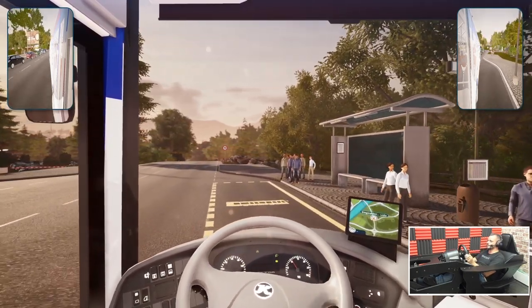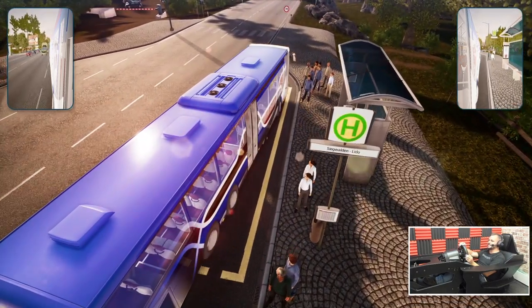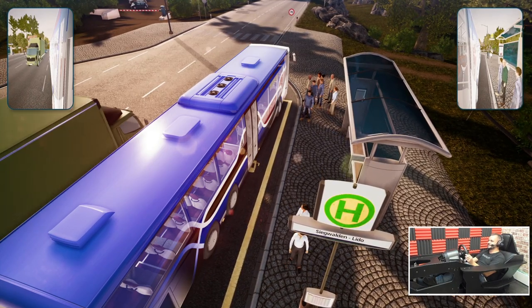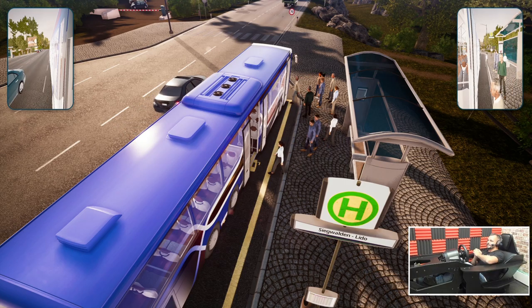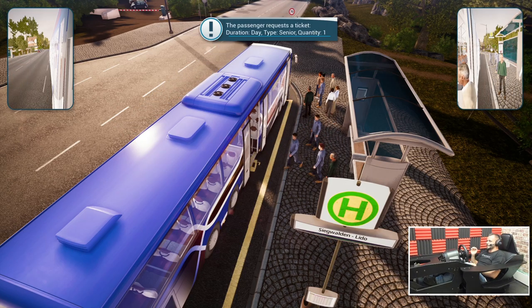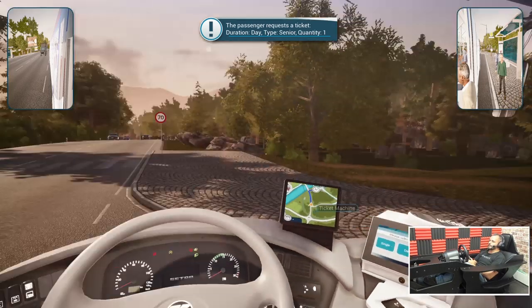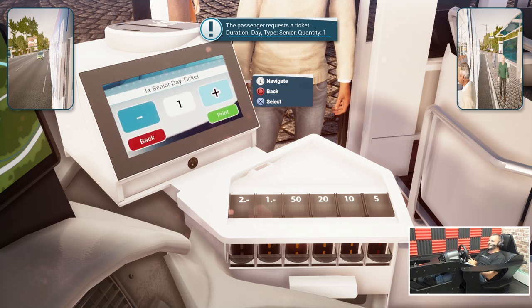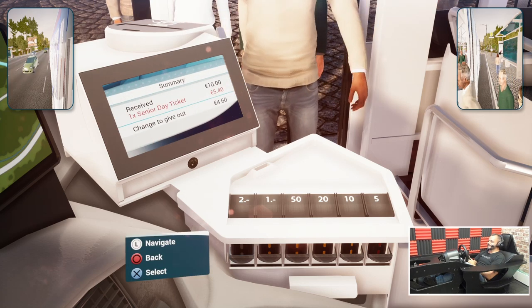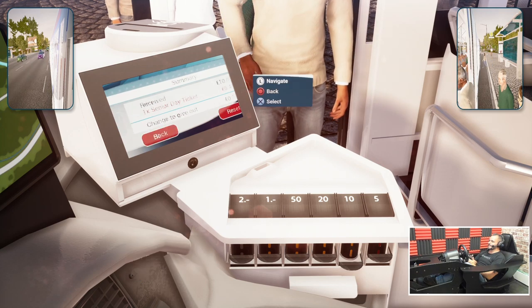Right, stop number one - we're all there, everyone's here. Look at the size of it, it's a bit of a beast! Let's go, we're starting our shift. Got my controller here, going to the ticket machine. We're going to go Day and Senior there - two, four fifty and sixty.